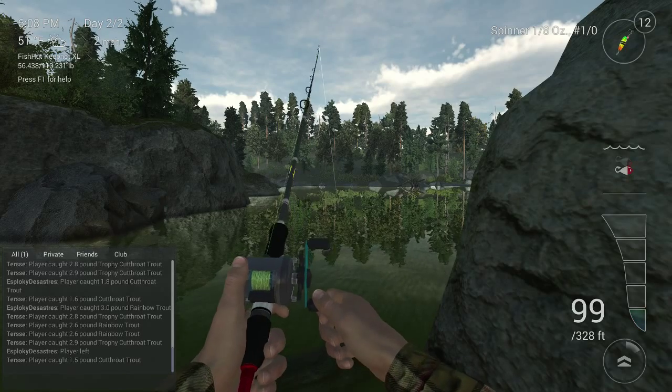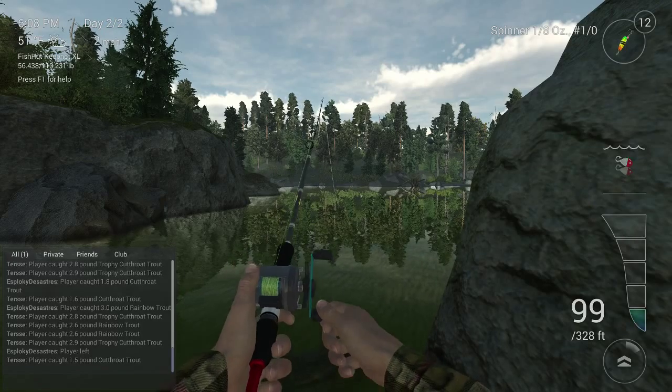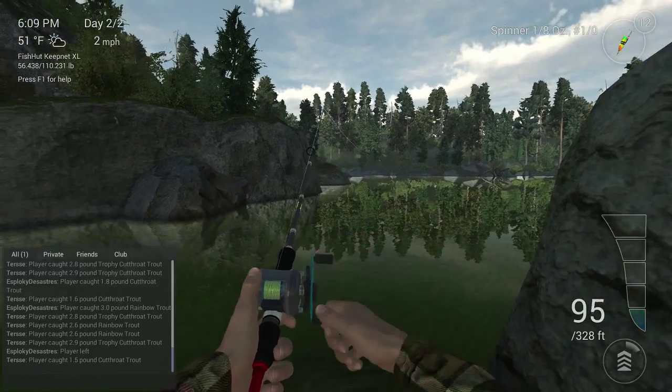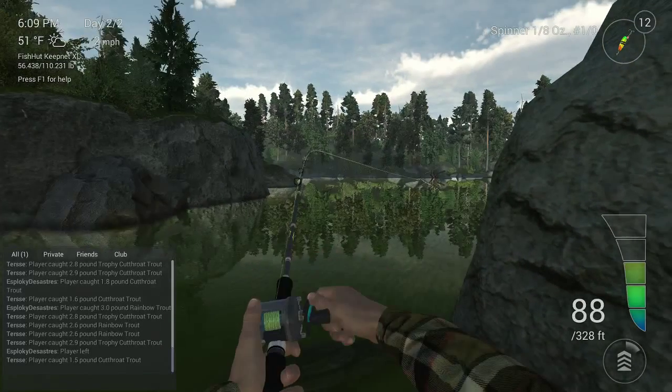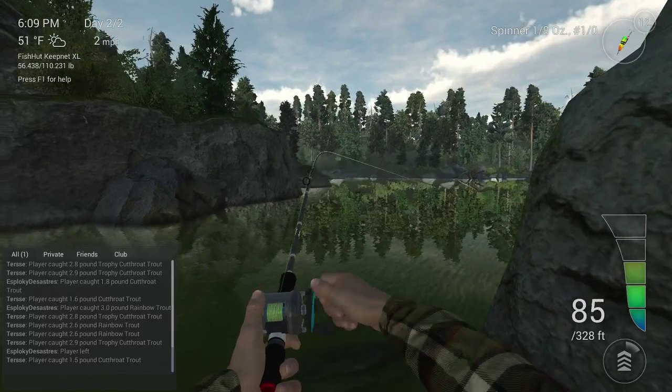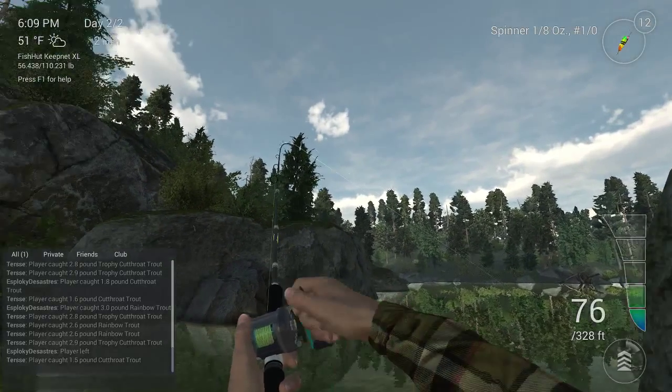You could even be a little bit more to the right of that tree — it doesn't need to be bang on the tree, you could go a little bit more to the right. And then over there — oh, whatever that is has jumped right out of the water! 88 — yeah, I think this could be a cutthroat trophy or a 2.5 rainbow.